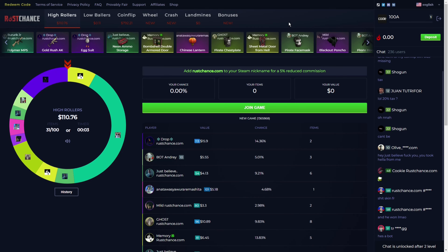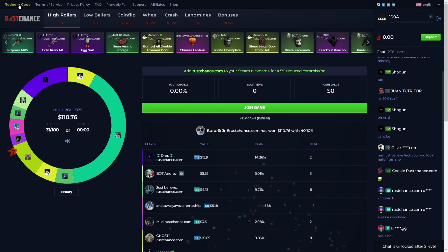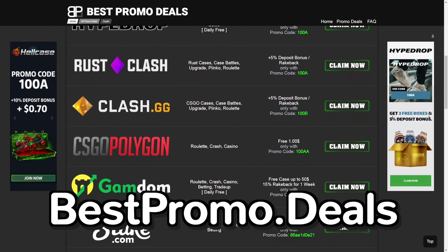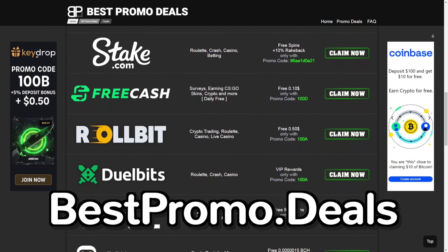Today I will show you how to use the best promo code on Rust Chance to get free 50 cents. When you are logged in, just click on redeem code on the top left. Here you can enter the promo code 100a. Enjoy your free bonus. If you'd like to get more free bonuses, check out my channel or just go to bestpromo.deals and check out all the promo codes. Be smart and pay less.